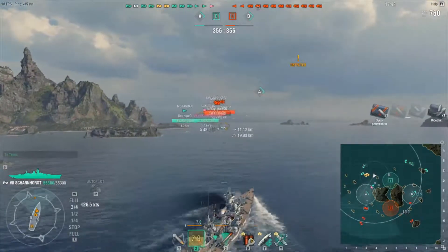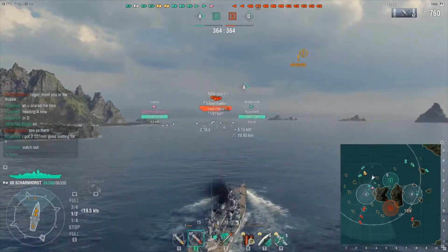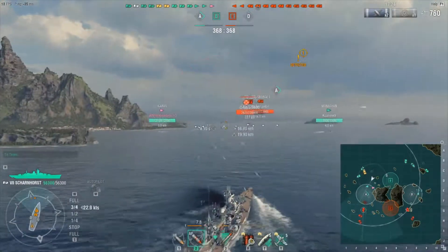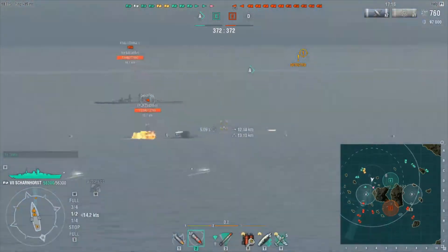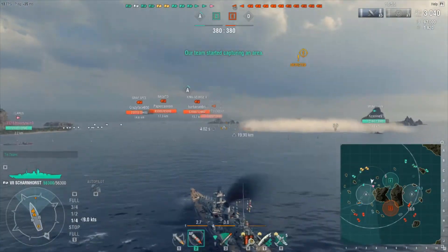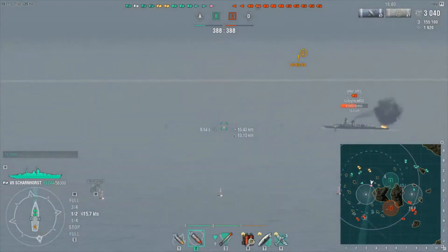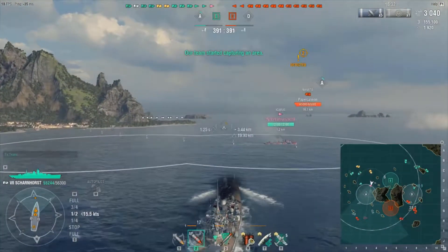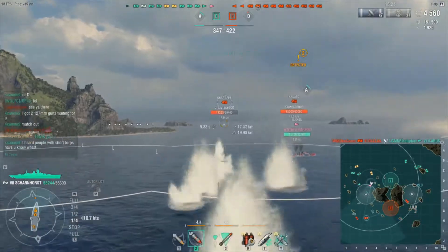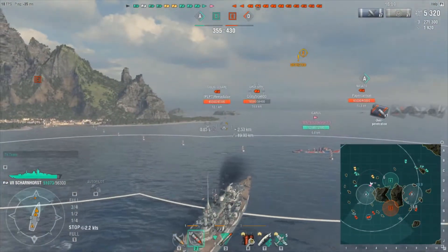We start trying to get some shots off on that Graff Spee. It's sad that I forget the Scharnhorst actually has really fast guns. No damage there. Nice and angled — and that's a Giulio. Giulio may be good, but even his AP shells aren't going to do much against a Tier 7. I'm only at half speed now because I'm kind of the guy being shot at a lot, and this thing is not the Roma. It's tanky, but it's not the Roma.